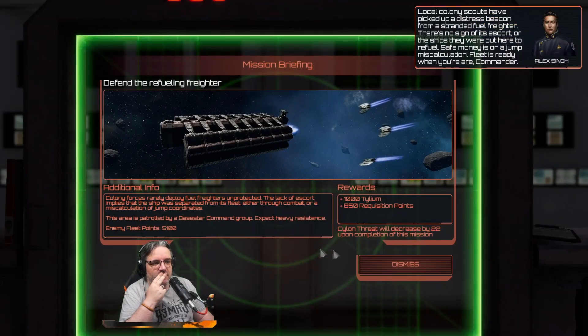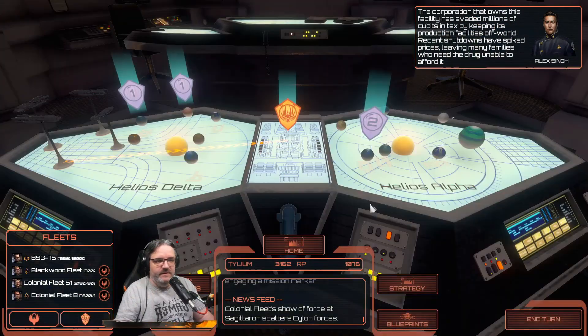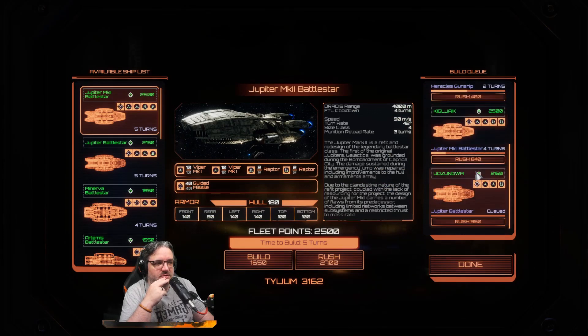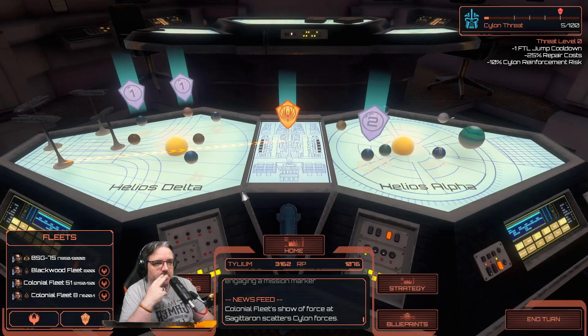We need the RP, the officers, we need the tylium - so we continue building ships. I have a lot of ships to build. I've got another Heracles in two turns, and then we're starting with the next battle build-up.